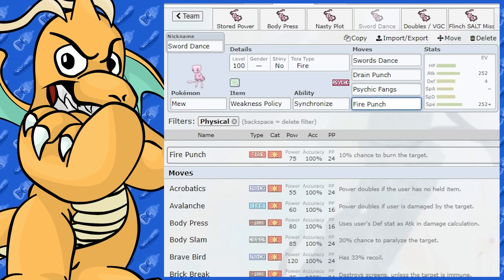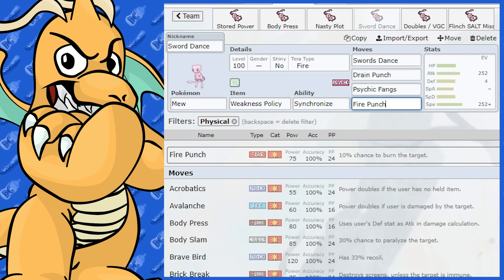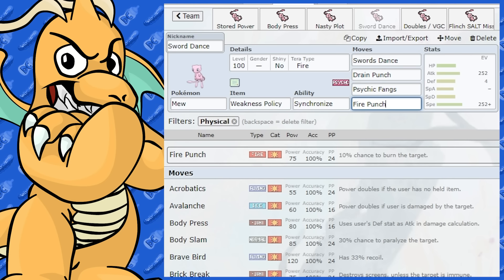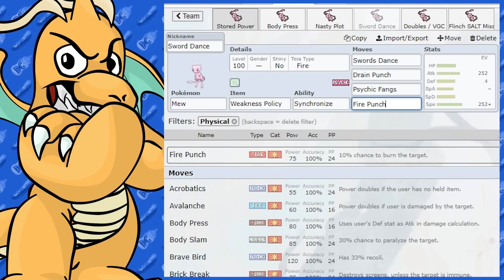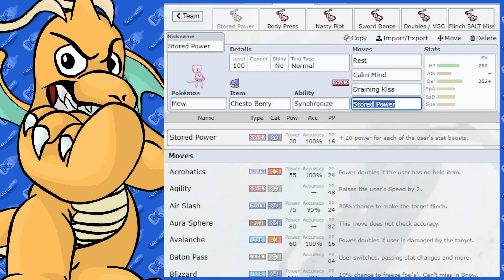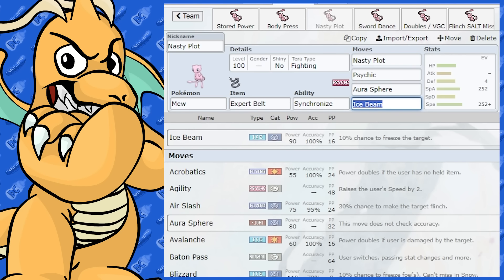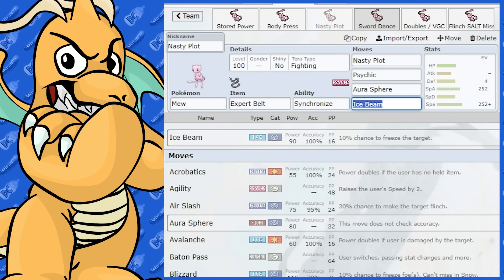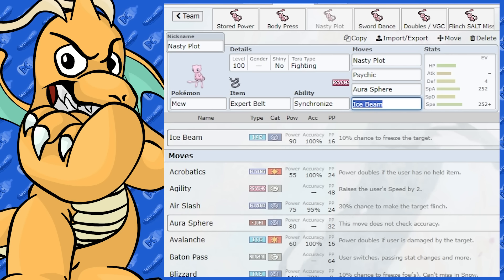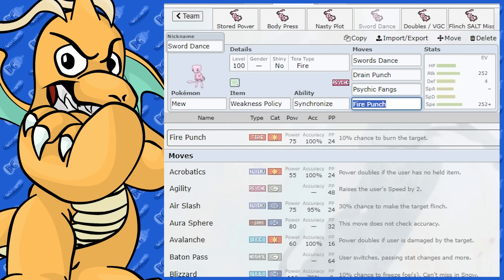I gave it Weakness Policy — I thought it would be quite a good item. Mew's quite bulky and it draws out a lot of those Dark and Bug types. Fire Punch or Flame Charge are both options. These sets are probably a little bit slow for Doubles, so you could opt for something different. They're faster with only one setup move and three attacking moves, so I'd say these would probably work out as good for Singles and Doubles at the same time.